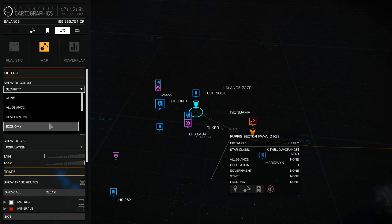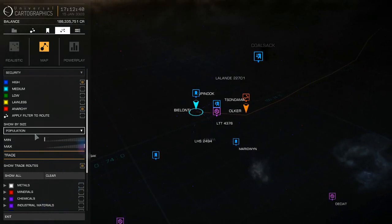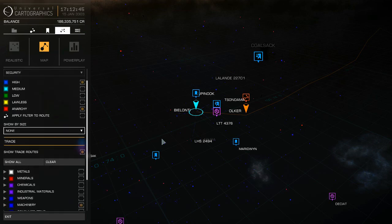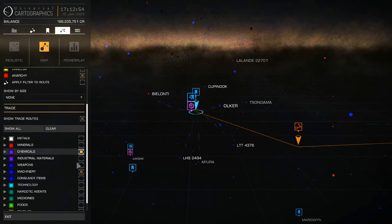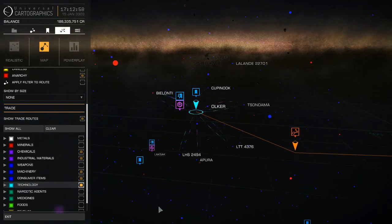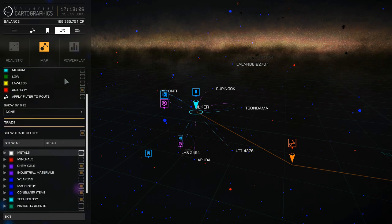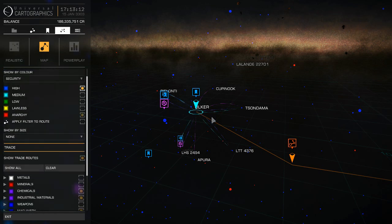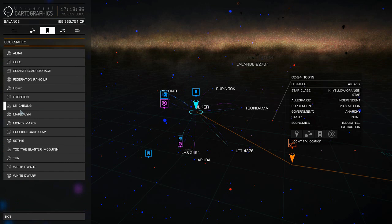Have a look through all these options. You can also identify certain locations by their population size — set it by min and max, or set it to none to show everything. If you're into trading, you can look at trading routes appearing from your current location, which combined with additional websites will help you make the maximum money per trade. If you find systems helpful to you, you can bookmark them, right-click, and rename them anything you want.